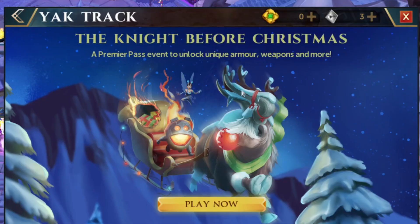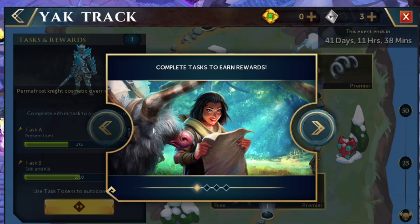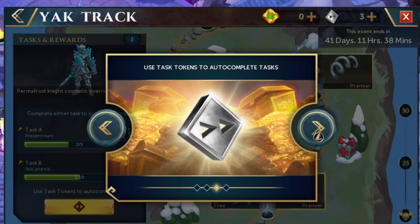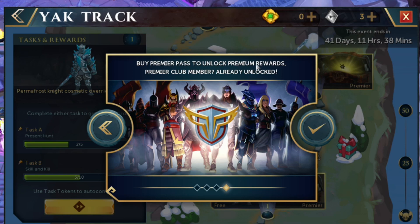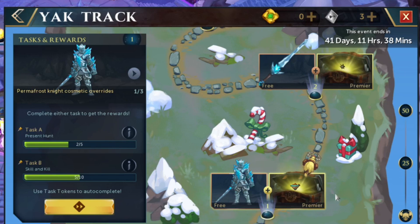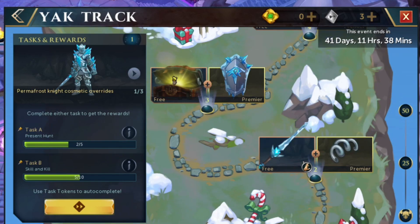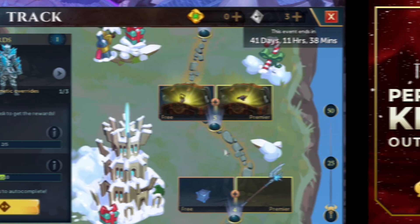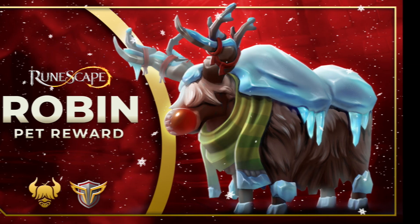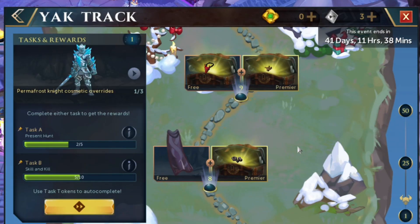Not only do we get a quest and a Ninja Strike, we also got another Yak Track this time around, and it is called The Night Before Christmas. This will run from December 14th until January 24th. Much like any other Yak Track, it's a very similar process — various different tasks, up to 50 to unlock all of the various cosmetics and rewards. There's a free track and a premium track which requires two bonds to unlock, or if you have the Premier Club you get it for free. And you can get a bunch of things like the Permafrost Knight outfit, as well as the new yak which looks a lot like Rudolph, and a whole plethora of other cosmetic rewards.